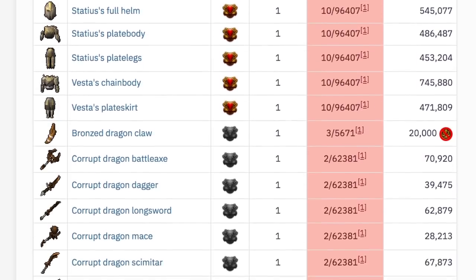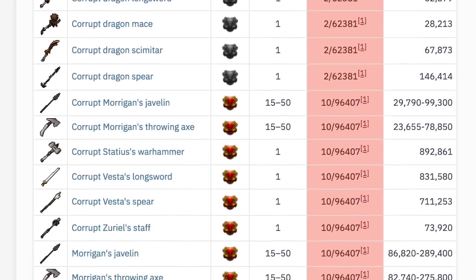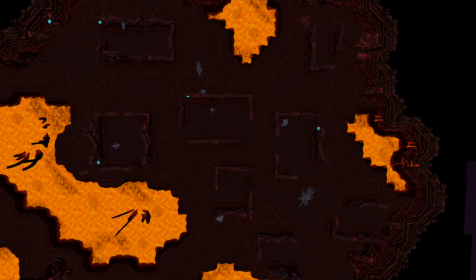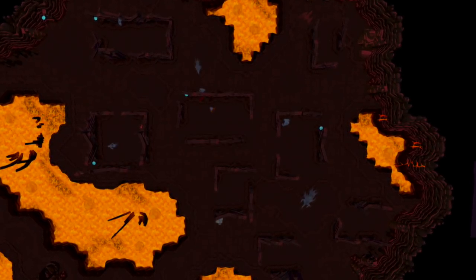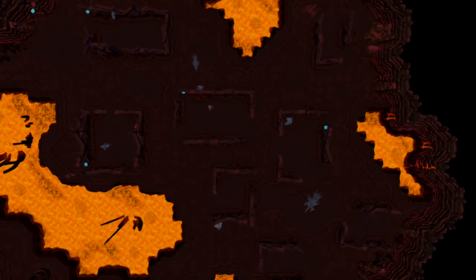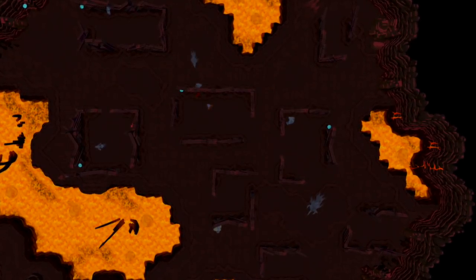They also drop Brawling Gloves, which is a really rare drop — hopefully we end up getting one of those, at 1 in 85,000. The drop rates are pretty crazy on most of these items. It's going to be really fun seeing which items we end up getting and how much money I'll make. Some items value just a few thousand coins, some are even up to a few mil. The best drop is the Statius Warhammer, valued at nearly 70 mil.